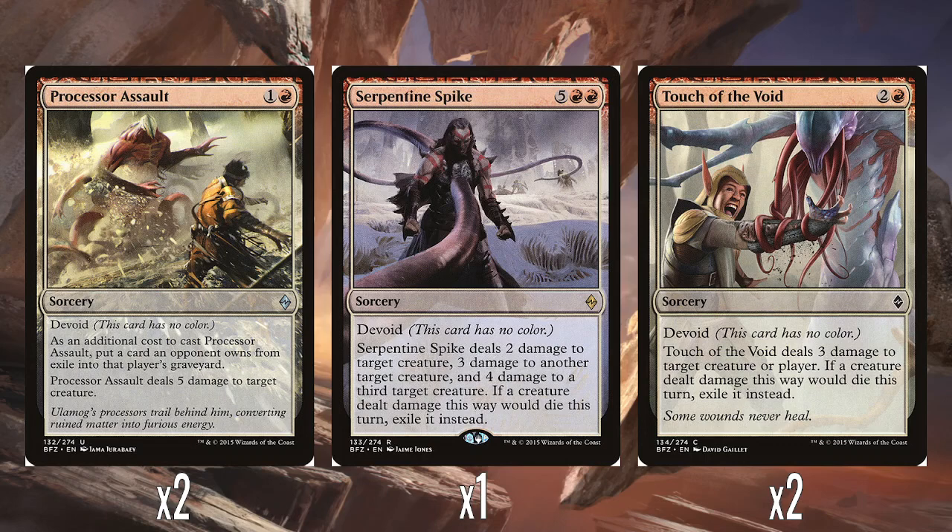Two Processor Assault — one and a red with Devoid. As an additional cost to cast Processor Assault, put a card an opponent owns from exile into that player's graveyard. It deals five damage to target creature. So two mana for five damage — it does have this little hoop you have to jump through first to be able to cast it. It's okay. Five damage for two mana is obviously pretty solid, though it is Sorcery speed.